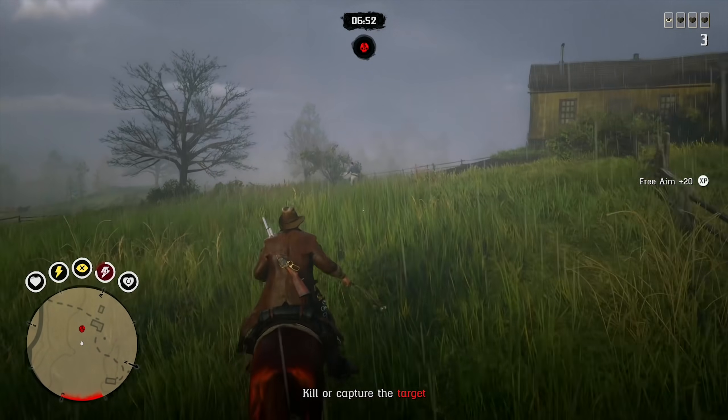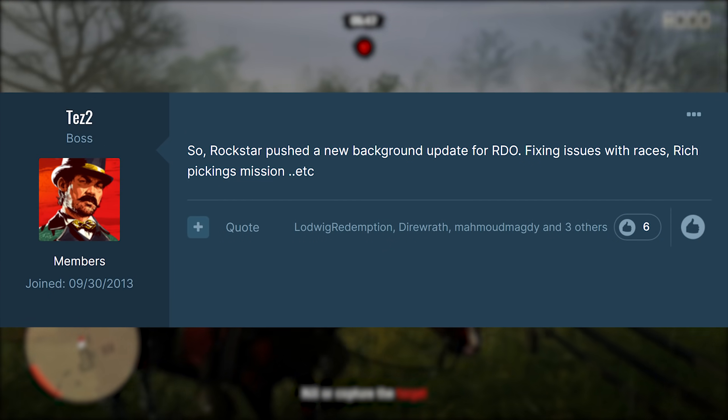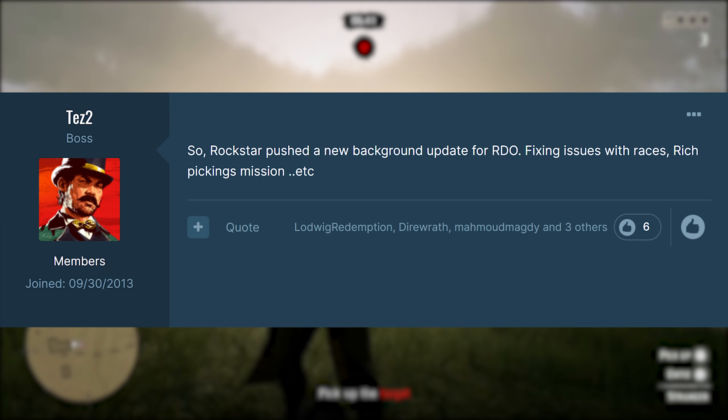Rockstar Games insider and enthusiast TezFun2 shared this initially, stating that Rockstar pushed out a new background update for Red Dead Online fixing issues with races, the rich pickings mission, and more. He later followed up with additional details.